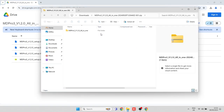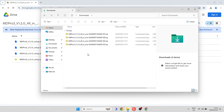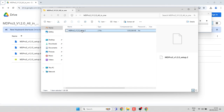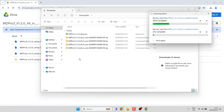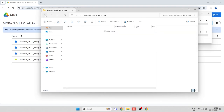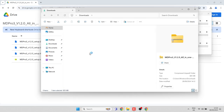After all downloads completed, make sure to unpack the zip files. I'm going to enter the zip archives using the built-in Windows Explorer zip tools, cut the setup files out with Control+X and paste the setup files directly in the Downloads folder. Make sure that you see all setup files in the same directory before you launch the initial MDPro3_V1.2.0 setup.